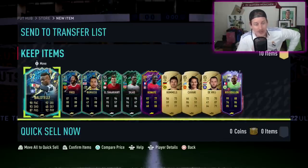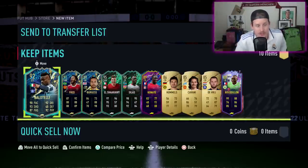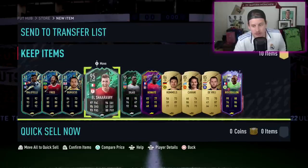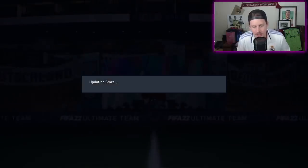We got a Balotelli, a Fred, a Burgess, and two Shapeshifters. I'd maybe prefer that instead of one of the 87s, two squads require a Shapeshifter. We also got the Russo, a Future Stars Konaté, a Burger, and Fred Pastore. Pretty decent 85-plus-by-10 pack. We're going to send that to the club.